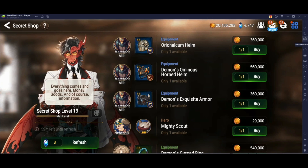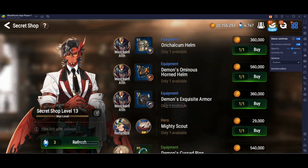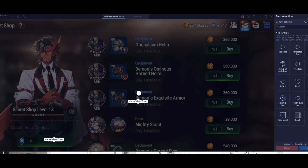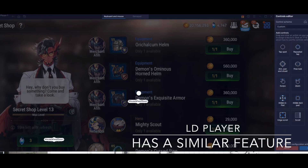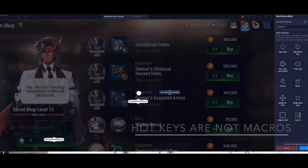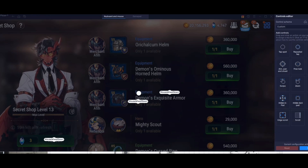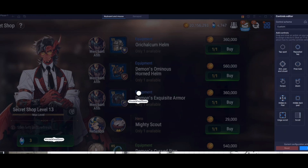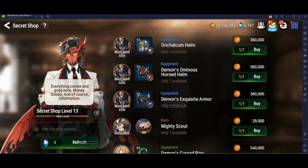Before anybody gets carpal tunnel, go over to the game controls section, turn game controls on, and then click the custom control editor button at the bottom. This brings up a blank screen where anywhere you click with your mouse will make a dot. You can then use a key on your keyboard, or scroll down with the mouse wheel, to create a mouse wheel down option. You want to put this over the refresh button and in the middle of the screen.